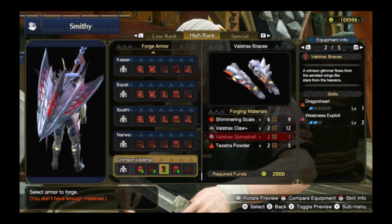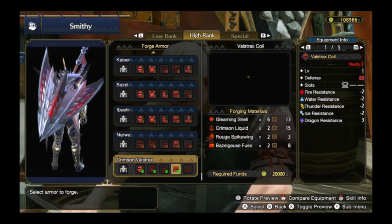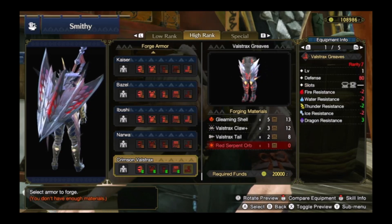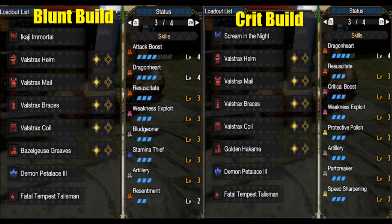As you can see, the most expensive part of the set is the Valstrax legs, but the last group of mixed sets are there to compensate for that until you get that coveted 3% drop gem. These are not very original mixed sets, but they will serve you until you can get the gem.